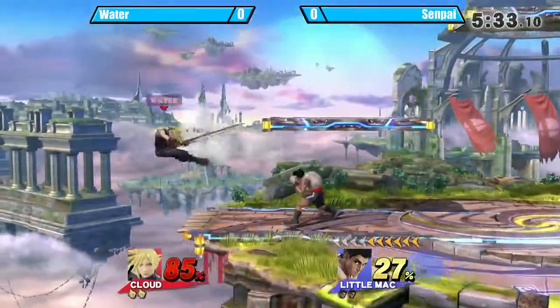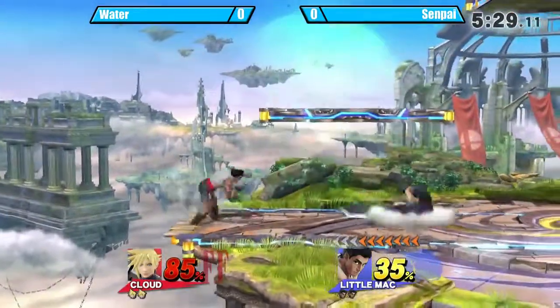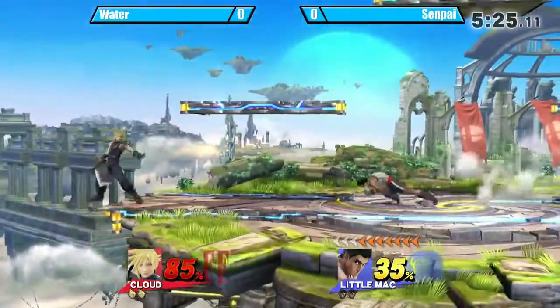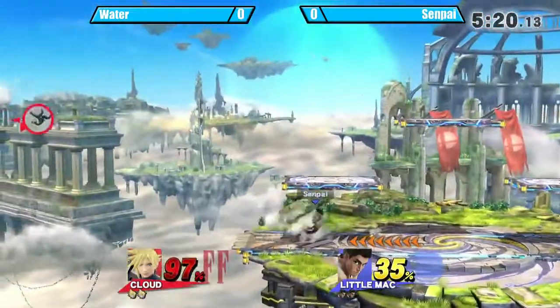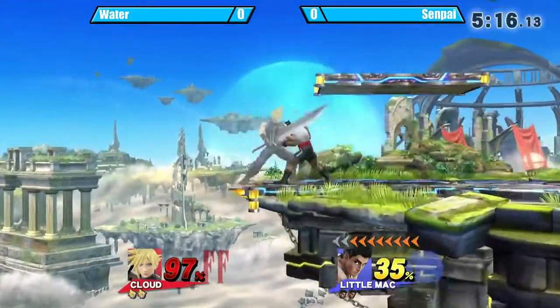Messing up there, jumping in, getting hit by the up smash. A lot of smashes. These characters have really safe smash attacks — they can kind of afford to throw them out however they want. They still have to be very careful, especially when you think of Little Mac's frame-one jab. It'll punish everything.